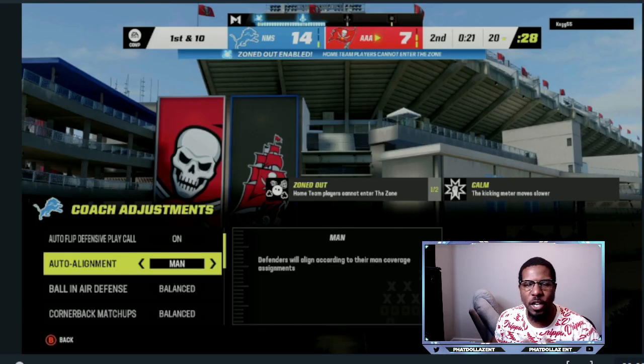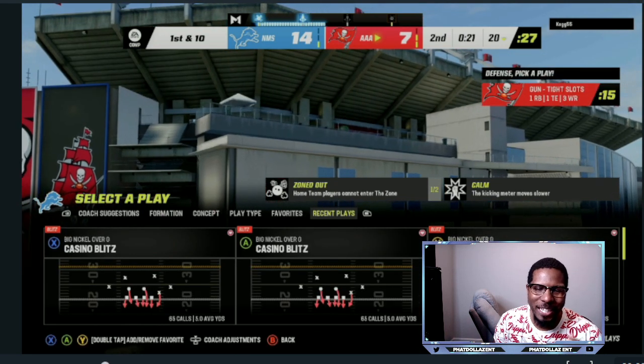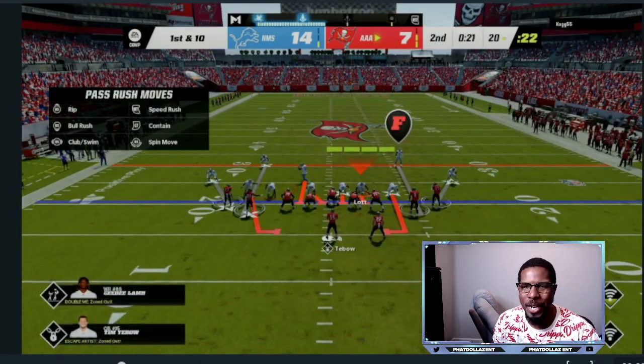The first defense we're going to be breaking down is the Big Nickel from the Chiefs defensive playbook. As you can see, when I am running this I am going to auto alignment and I am setting it to man. I did Big Nickel Over G — we're going to be running the Casino Blitz. Now this is not an every-down play; this is something that you want to sprinkle in.